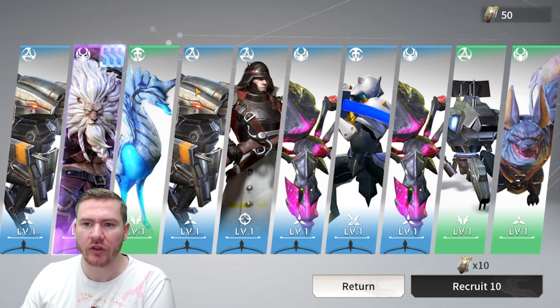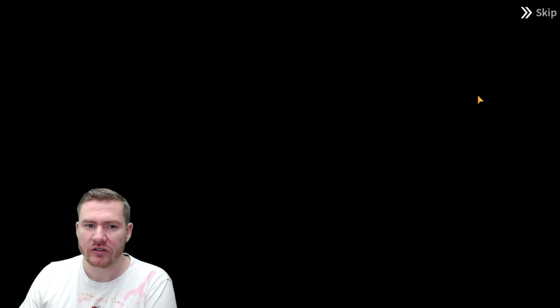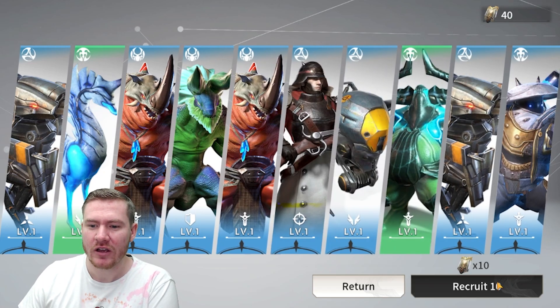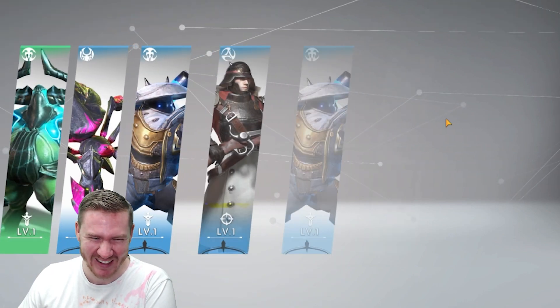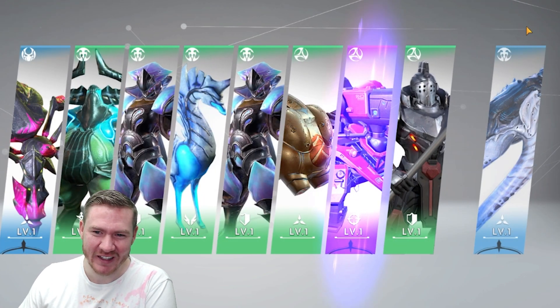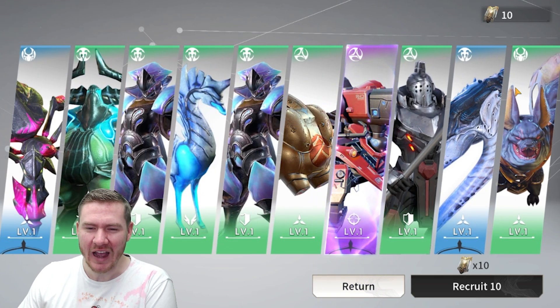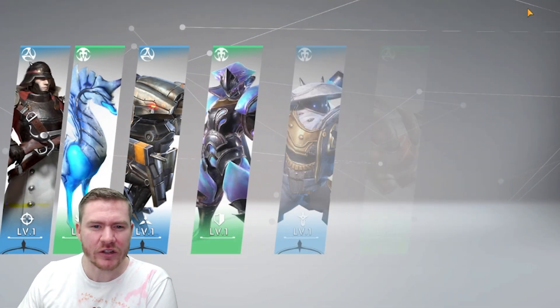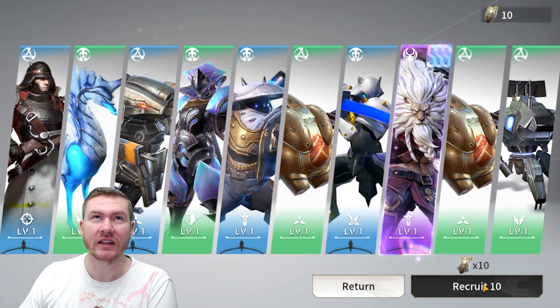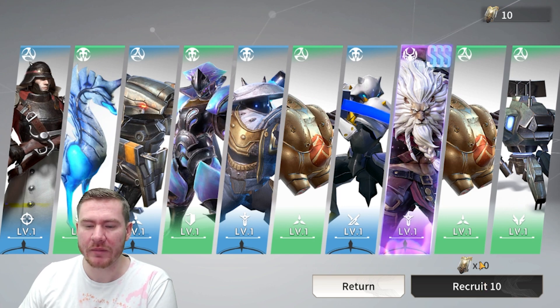Look at us get a Leo on the way to Pity — that's aggravating. I got a Leo here before I did on any of my other accounts. I still don't have Leo on my main or my main free-to-play account. So it looks like we're getting two Leos here. How lucky is that? I'm wondering if they changed the way Pity works — it didn't used to reset if you pulled the champ. Maybe that was the one. Mathematically, it should have happened in the last one.